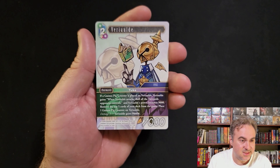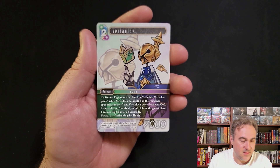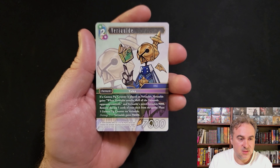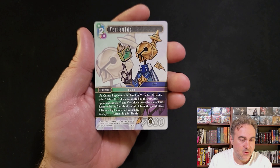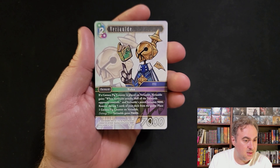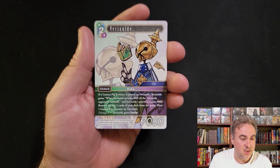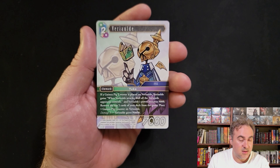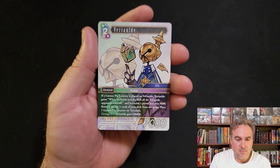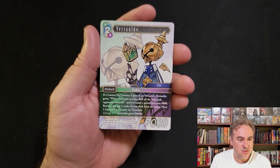Brawl is FFCC - something about guinea pig counters. If it has a guinea pig counter, dull all the forwards your opponent controls and its power becomes 9k. If you exile five cards, give yourself a guinea pig counter. So literally you can play it, give yourself a guinea pig counter, it's got 9k, and it kind of does what Zero Mist does but just pushes all your opponent's forwards out of the way.